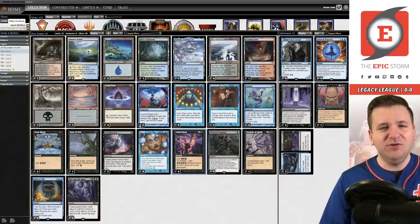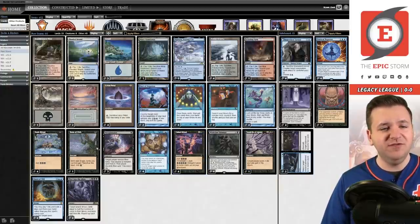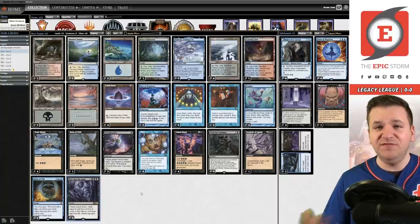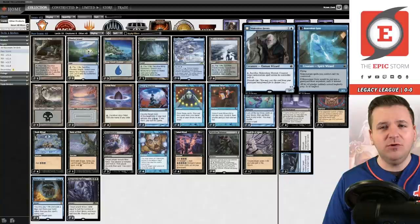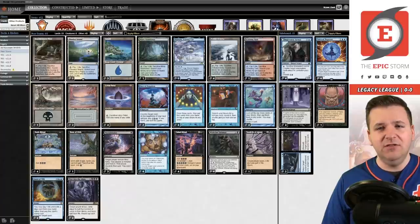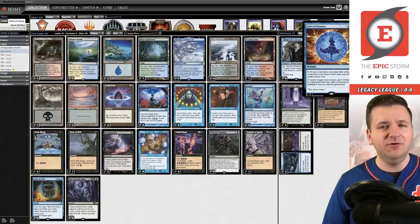This deck is pretty self-explanatory. We're trying to ramp into Peer Into the Abyss and then eventually cast lethal Tendrils. We have four Lotus Petals as initial mana sources post-Peer. I'm a little nervous that it might not be enough, but we'll find out today. We have Malevolent Hermit out of the sideboard — interaction for the combo mirror, but also really good against 8-Cast because they can't remove it from the table.